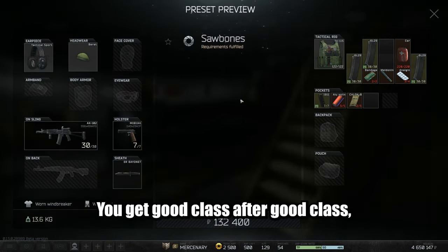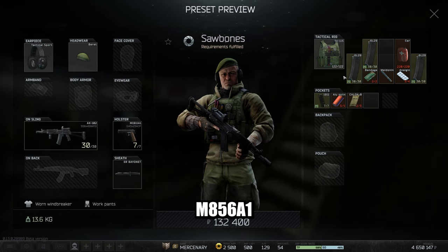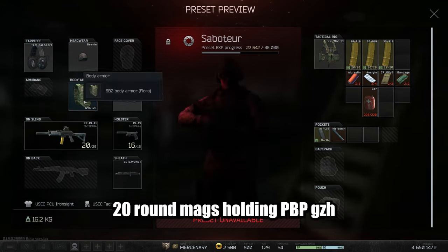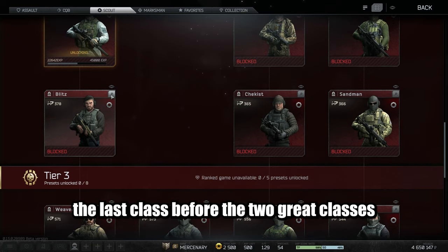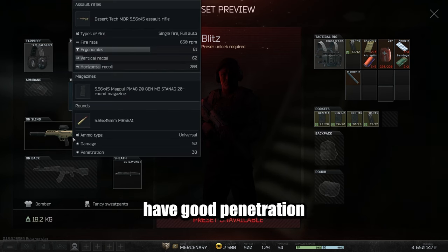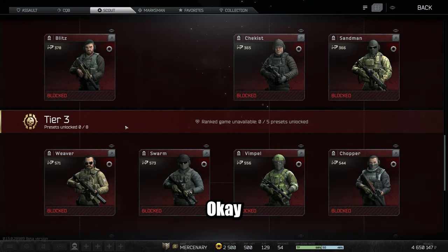Overall, choosing this route you get good class after good class — nothing you have to really struggle with. Now we can run down the rest of the tree, which gives you Saw Bones, who possesses an AK-102 with M855A1, 52 damage and 38 penetration — great class. Going to the next class, we have Saboteur, who owns a PP19 with 20-round mags holding PBP GZH, 52 damage and 39 penetration — still a good class. Then there's Blitz, the last class before the two great classes, who has an MDR with 20-round mags, M855A1, doing 52 damage and 38 penetration. All three of these last classes have good penetration to go against any of the CQB classes in tier 2, which some have face shields — this will slice through them like butter if you hit them in the face mask and not the side of the helmet.